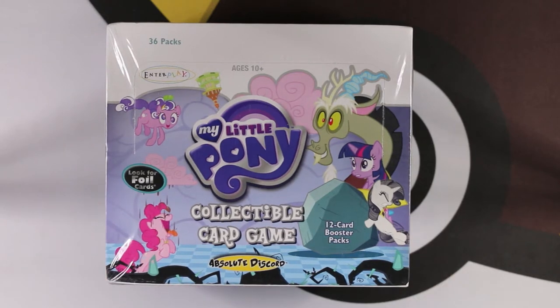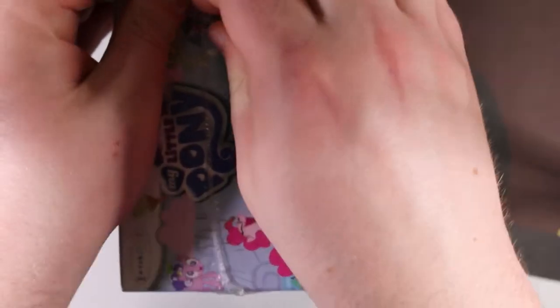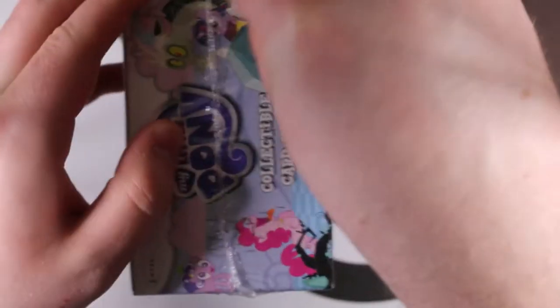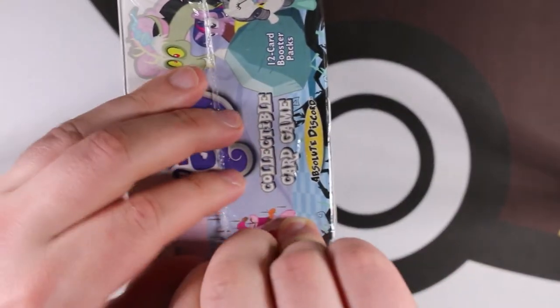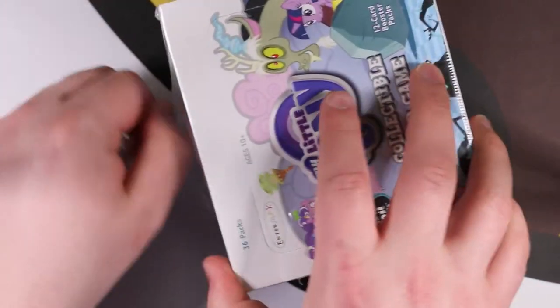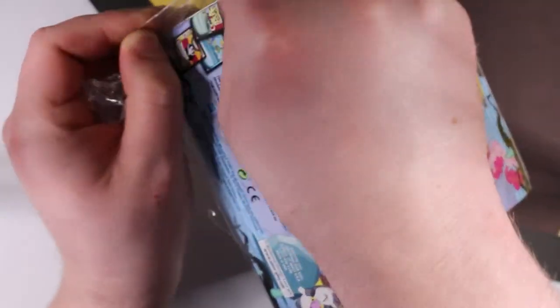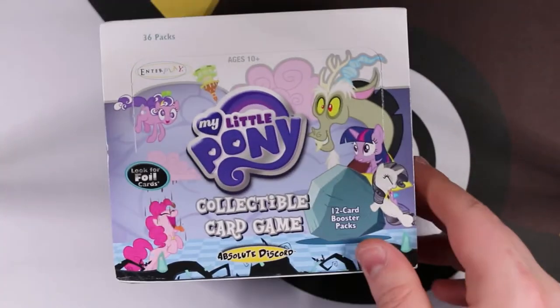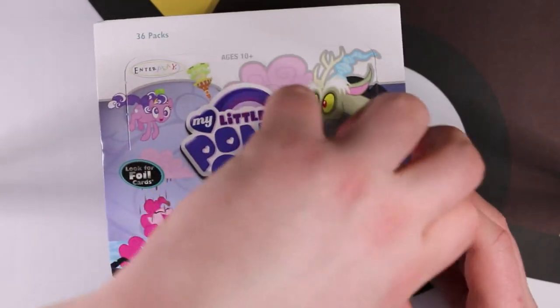So the story of this set is Discord, who is causing havoc and chaos with the ponies, and that shows up on some of the cards. I've already opened a few packs of the set - just some loose packs from blisters - so I may have most of the commons but not a lot of the uncommons, rares, ultra rares, or foils. This was the last set where they just did foils as occasional versions of cards already in the set.